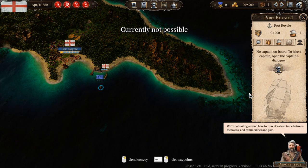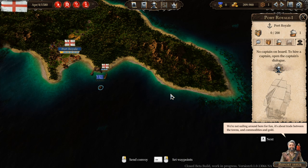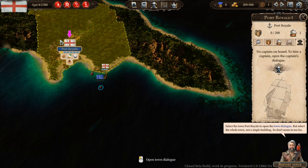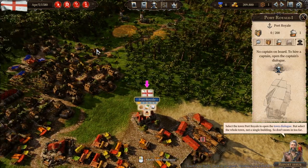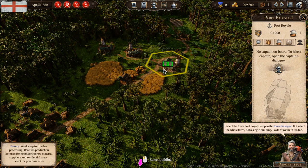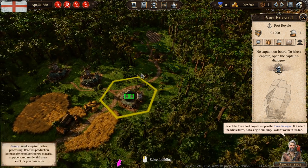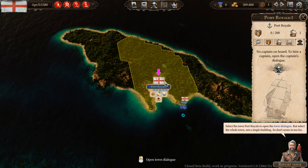We're not sailing around here for fun — it's about trade between the towns and commodities and gold. It's about gold. Select the town Port Royale to open the town dialogue — but select the whole town, not a single building, so don't zoom in too far. Wait, look at this! This is new and this is very cool — business is owned by a local merchant. Oh, that's so cool! I didn't know this would be a thing. But yeah, let's select the whole town.